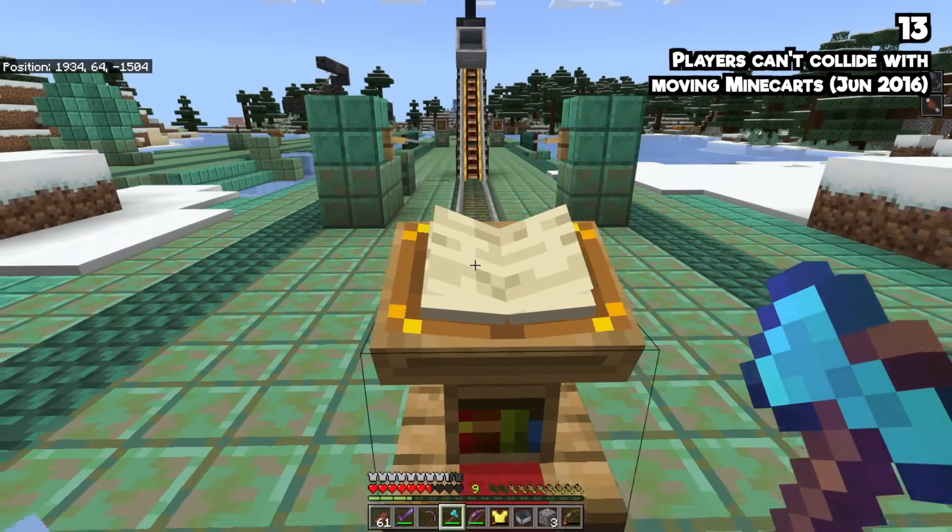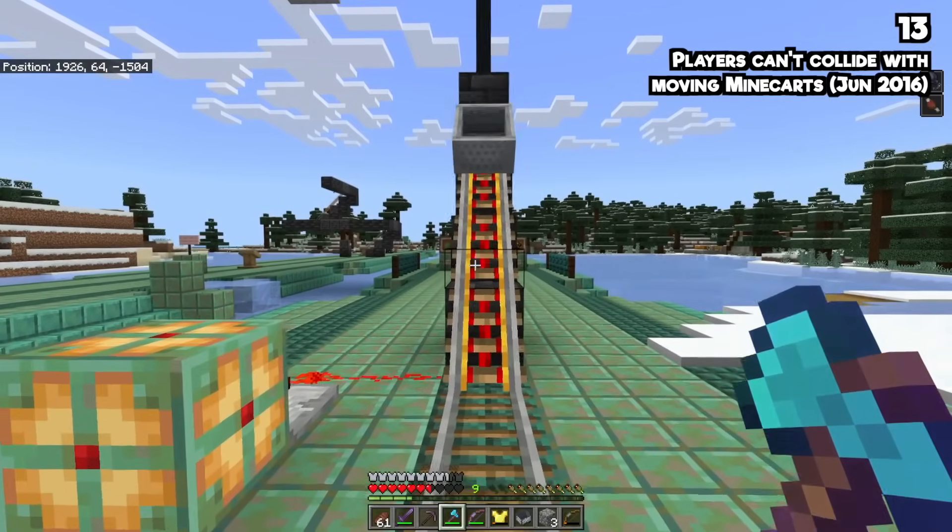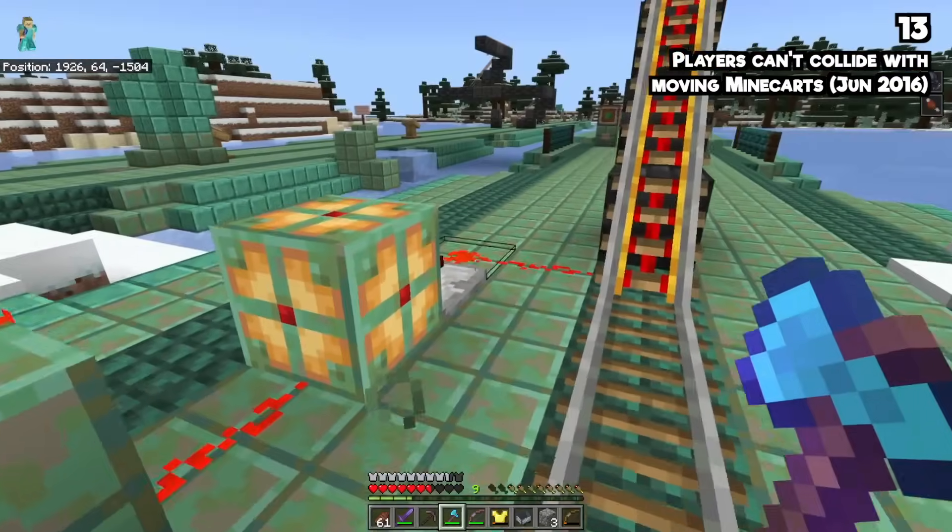Did you know minecarts are meant to be stopped when in motion if a player comes into them? Here is me and a minecart — and it just doesn't happen.